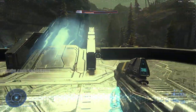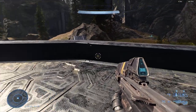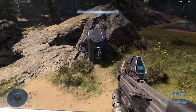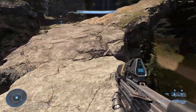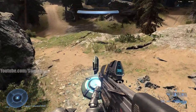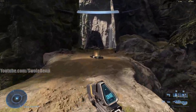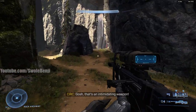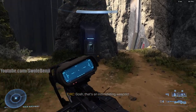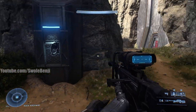Most players will take the warp, which puts you on the middle pad. But if you want to rush for the power weapon rather than vehicles, cross this little bridge — there's a Repulsor here. The first power weapon you'll encounter is right here. It can be a Sniper, Skewer, or Rockets. I've also seen a Plasma Pistol or Mangler in this spot.